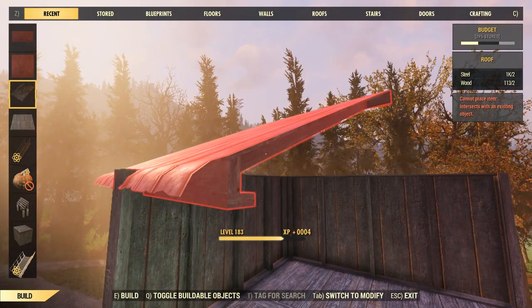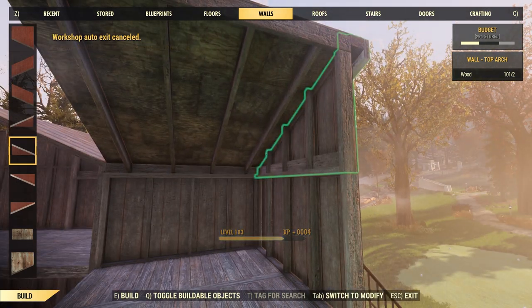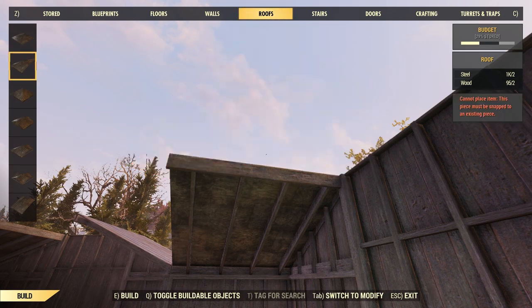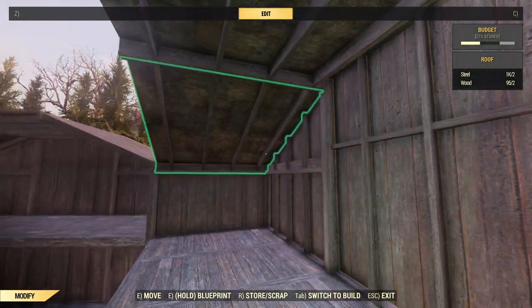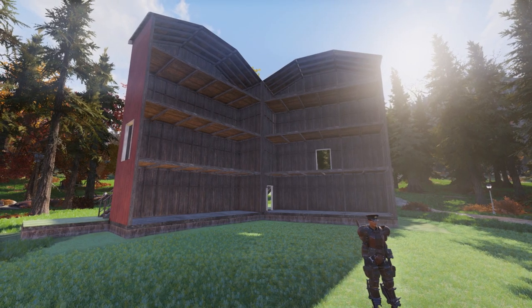Here we are making the roof. We're going with a half-roof design using half walls along with a 45-degree angle slant and then a full wall in the middle. This gives us a nice angled roof design that looks really good and still leaves a little space to put decorations up here. And here we are with the main structure done.